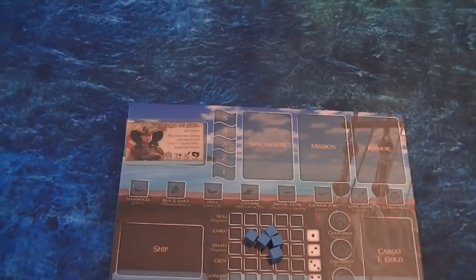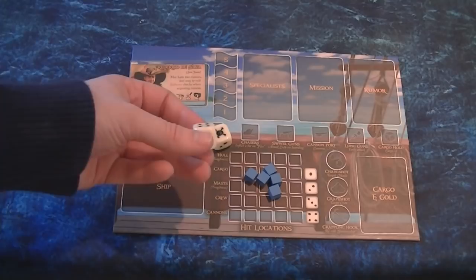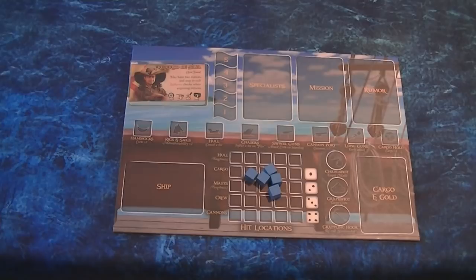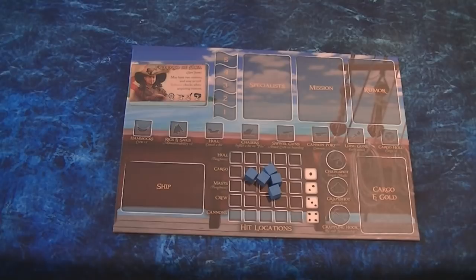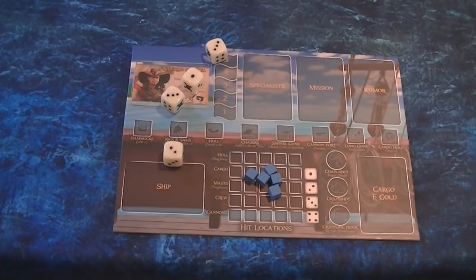These stat numbers dictate how many dice you roll for a test. For an influence check with a score of two, you roll two dice. The dice are numbered one through four, with two skull-and-crossbones faces. You're looking for skulls — each die has a 33% chance. With two dice you have roughly a 66% chance of at least one success. For scouting with four dice the odds are much higher, but it's still not guaranteed — I've rolled 25 dice in a row without a success!